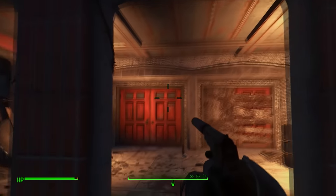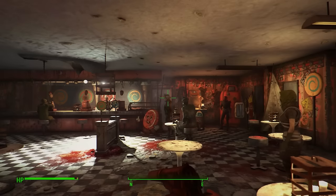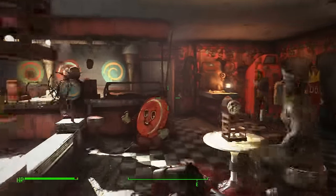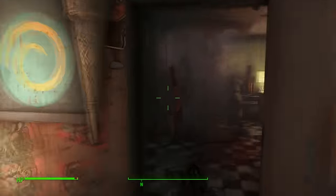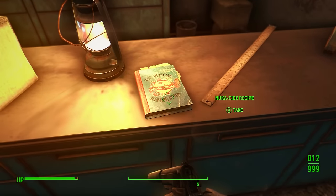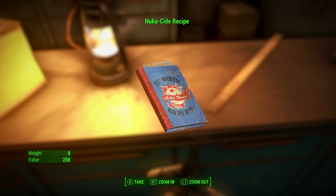Go inside Cappy's Cafe. Once inside you will see a lot of raiders — just go to the very back room. Head to the back, turn right, and right there on the table you will find the recipe for Nuka Sides. Easy.